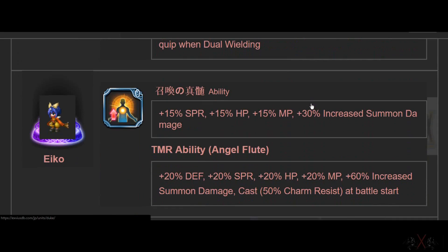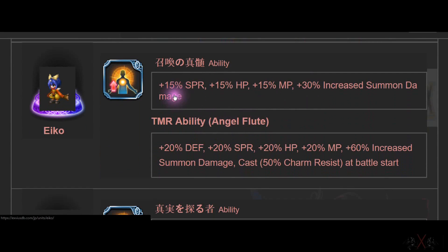Next is Echo. Echo has a passive — 15, 15, 15 — that seems like three-star quality at first. But then bam! 30% summon damage. That's like three Seymour in one slot — I think Seymour gives 10% each. So if you want to go summoner, get four of Echo's Super TMR. You'd need about 12 Echoes.